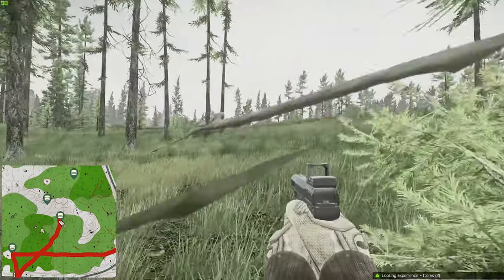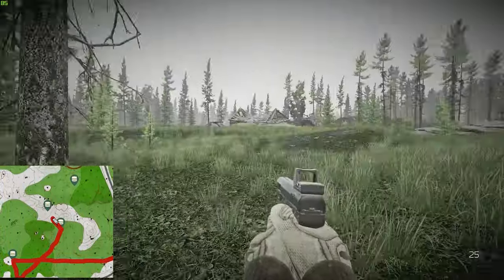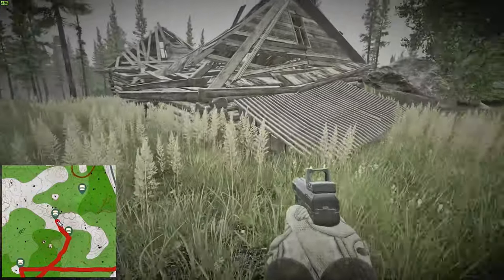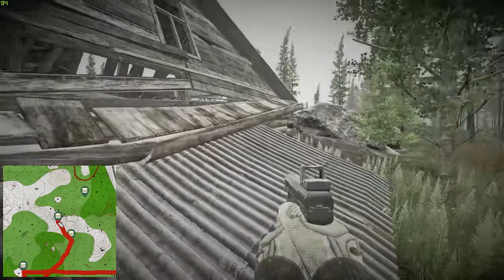Carry on straight north towards the broken house — Granny's house, I think people call it. There's a stash just on the south-eastern corner of it.